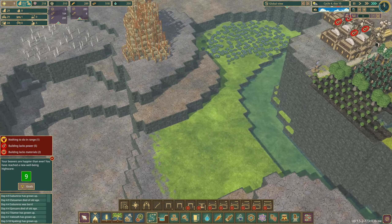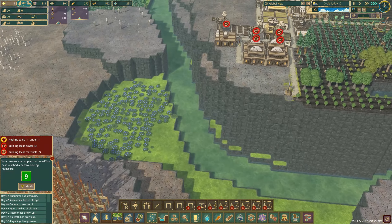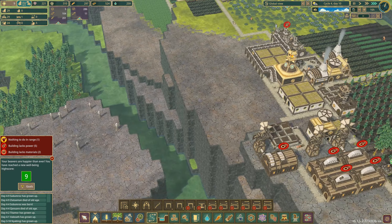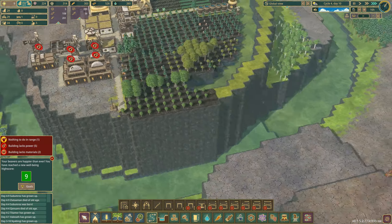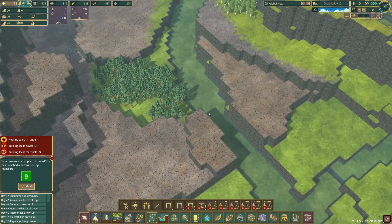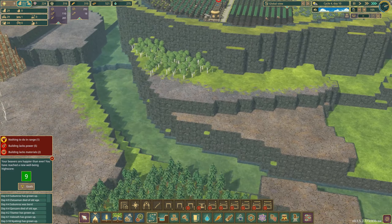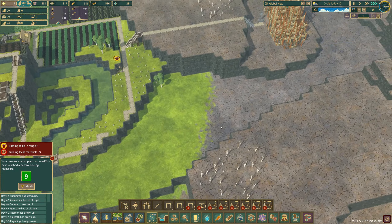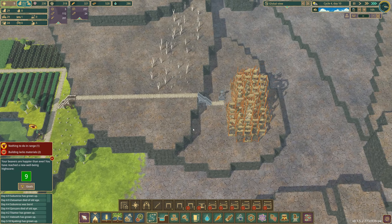I'd love to get it around here, build the district around here — that wouldn't be terrible. But how to get there though? How to actually initially get there — this is the problem. I don't see anywhere without metal to actually get there. So it's almost like you have to build a sacrificial town.